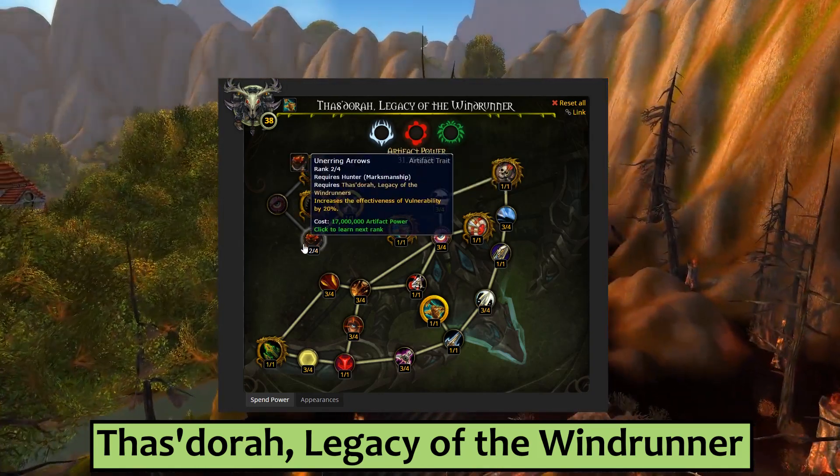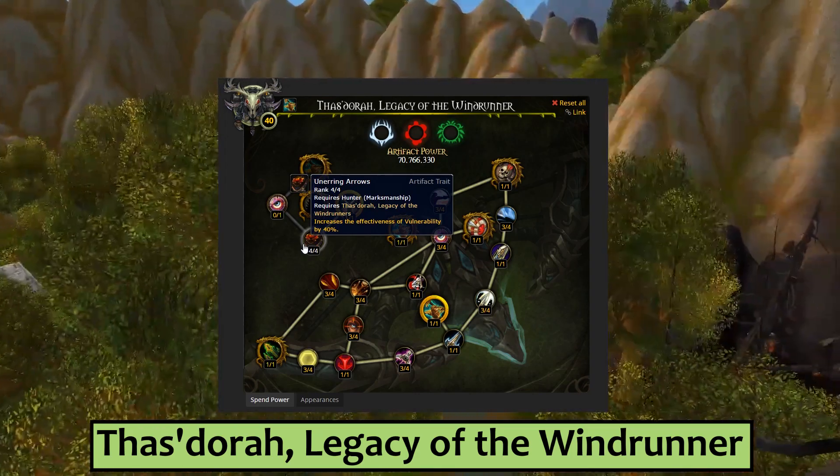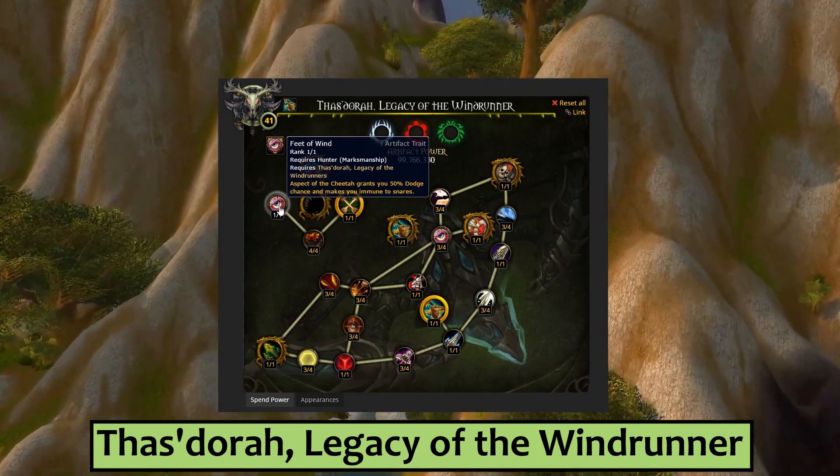Marksmanship Hunters will put four points into Unerring Arrows to increase the effect of Vulnerability by a total of 40%. Feet of Wind causes your Aspect of the Cheetah Sprint to give you an extra 50% chance to dodge and snare immunity,